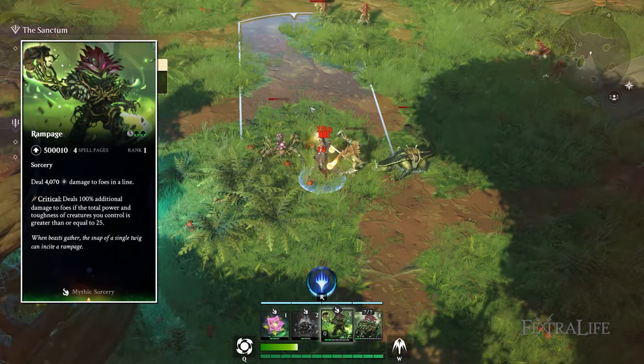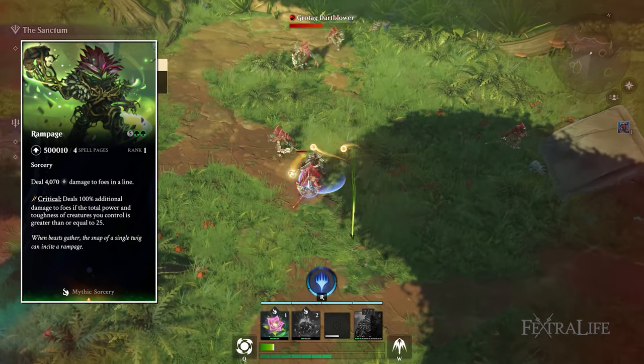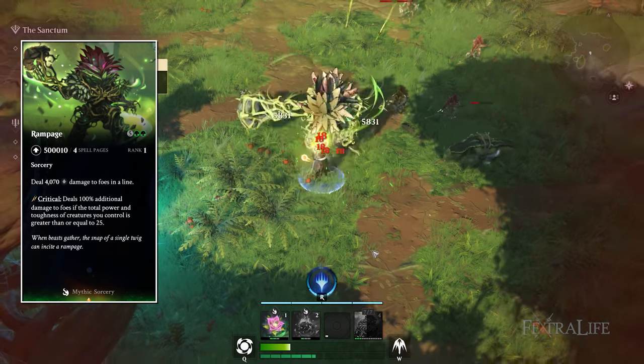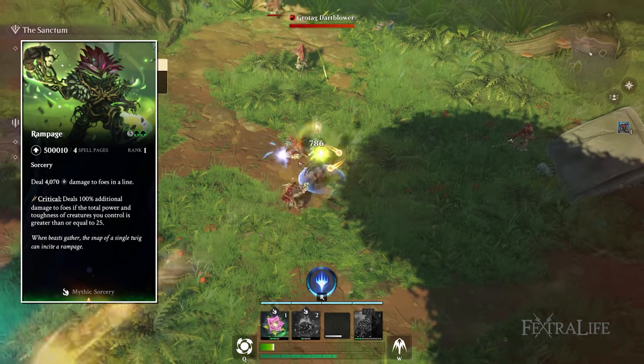Rampage does damage to enemies in a line all at once, not over time, and deals 100% additional damage if the total power and toughness of all creatures you control is equal to 25 or more. So if you have a lot of creatures out or a few strong creatures, this spell is going to hit much, much harder.